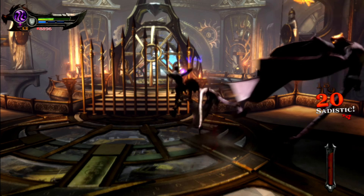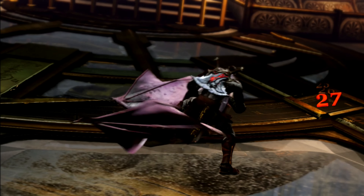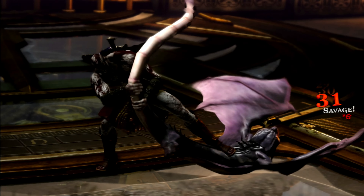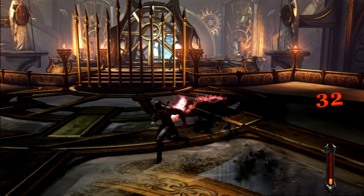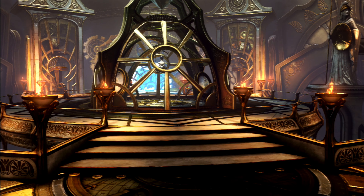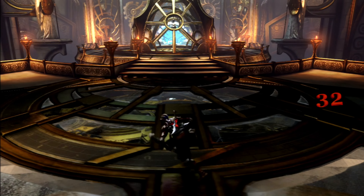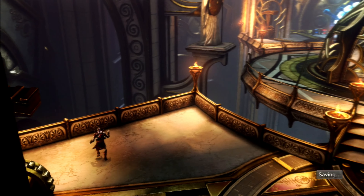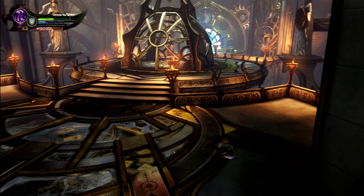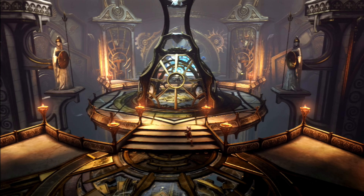Now I've just got to take out these two. There we go — is that all of them? Before we head out, I'm just going to have a quick look and see if there's anything over here — any chests or just anything? Okay, other side of this — let's have a look at what we've got over here.